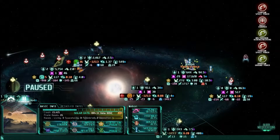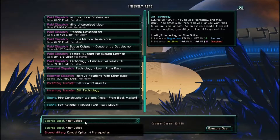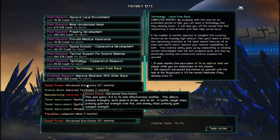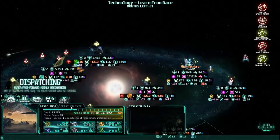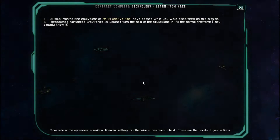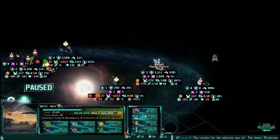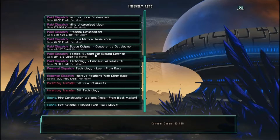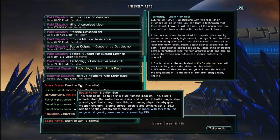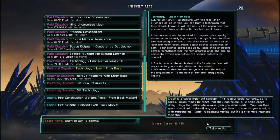Well, let's continue to improve our technology, because that's really all we can do. Hopefully it'll make us effective enough. Speed through this. It doesn't look like the Skylaxians are dead yet. I'm going to see if they have anything else that would greatly benefit us. Graviton gun — that sounds cool. 1.2 to ship effectiveness. Gravity weapons increased by 10% — that's really good. Let's go ahead and do that, and then we'll try some more combat.